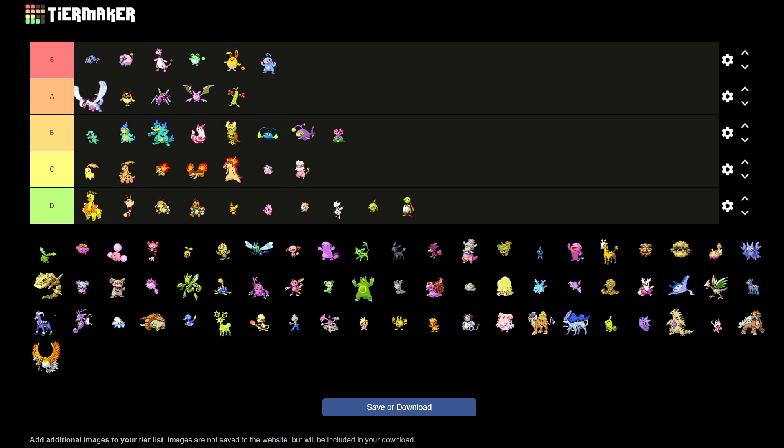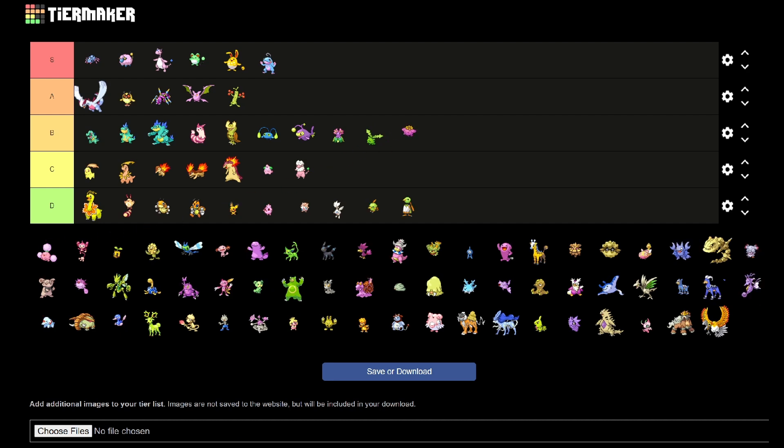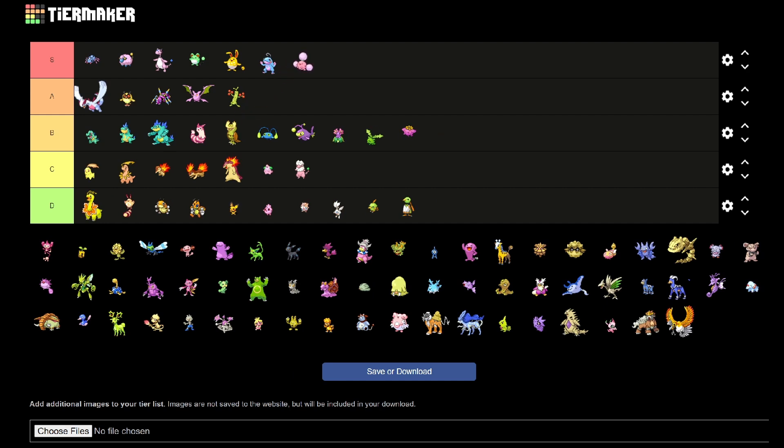We've got Hoppip, Jumpluff, and Skiploom. Hoppip I think is okay — he's usually pink, so they turned him green. Jumpluff is usually green, so they turned him pink. But Jumpluff is one of my favorite shinies too, because he looks like a Skittle. I'm not sure why I think that, but he just looks like Skittles to me.